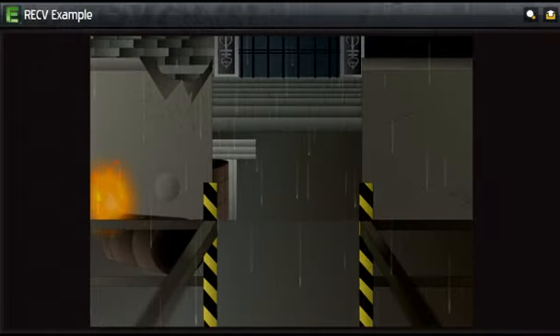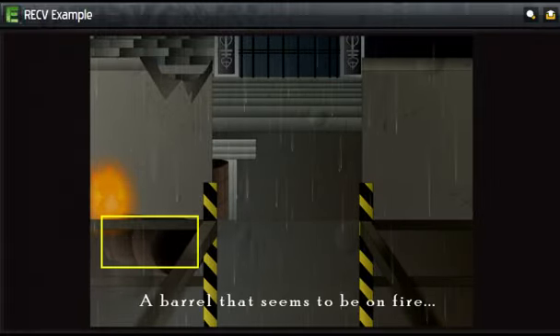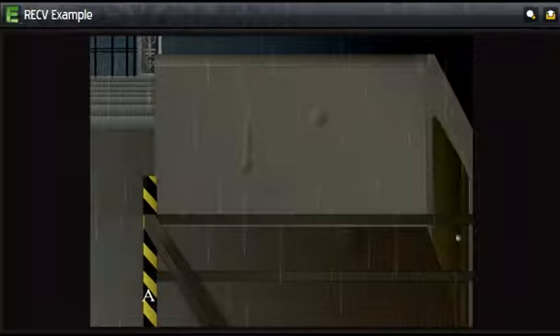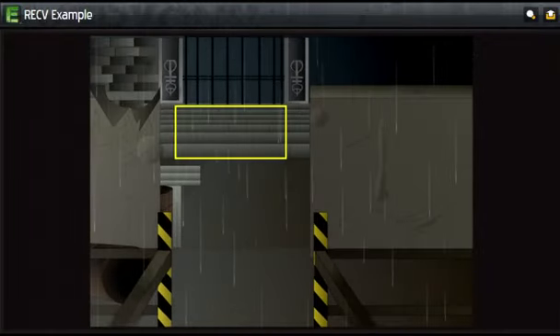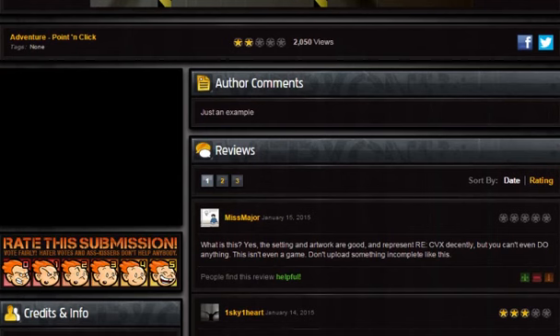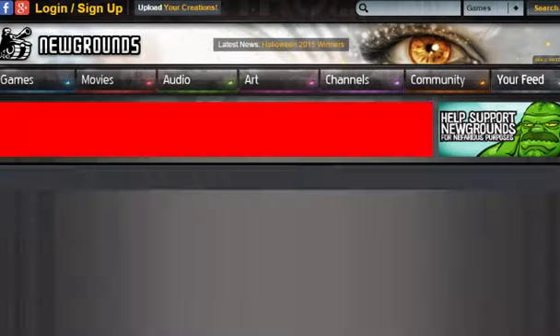Oh, stairs. I can't do anything with them. Maybe this is just like his engine test. So there isn't actually anything to do in the game — you can't do anything. All right, let's go to Resident Evil RECV Part One and see what that's like.